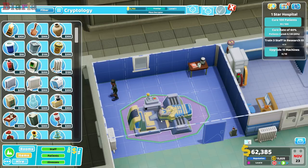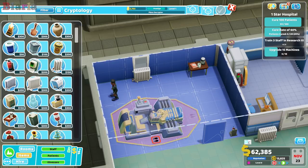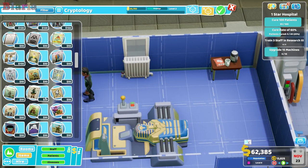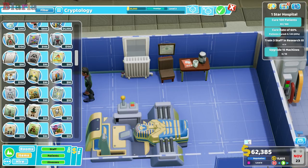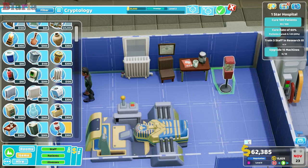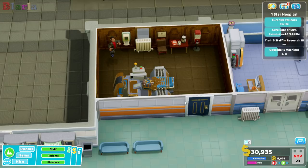The doctor will be working on this side where the controls for the machine are, so we'll put the radiator near to where they'll be working. That way when they sit down they'll be all toasty warm. We need hygiene and sweets in here too.